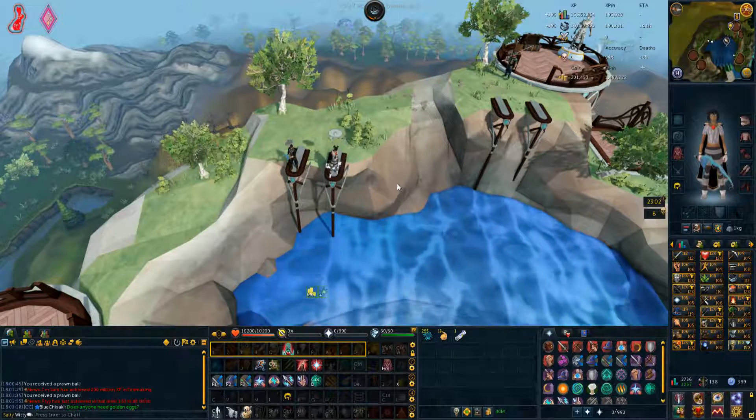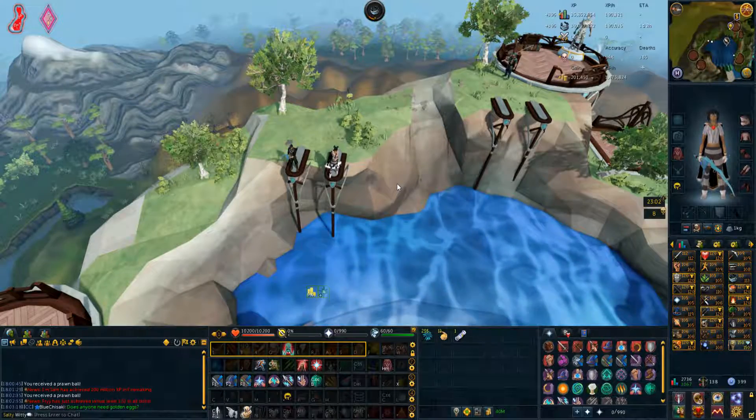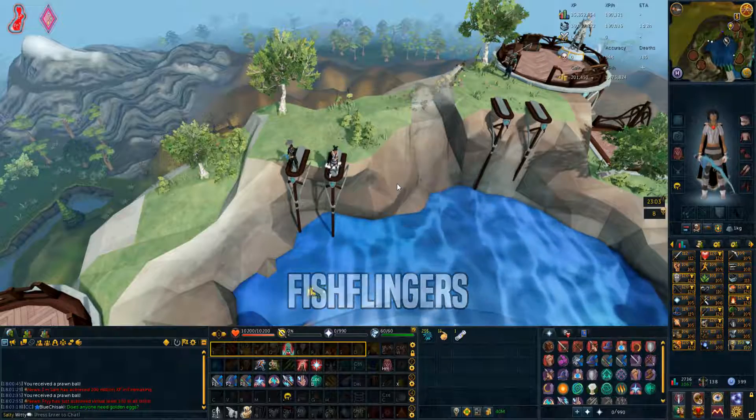I highly recommend using a friends chat to complete this requirement, as it will make it much easier to get all the medals required. My friends chat is called Fish Flingers and their home world is 89. Simply join the FC and they will help you out.